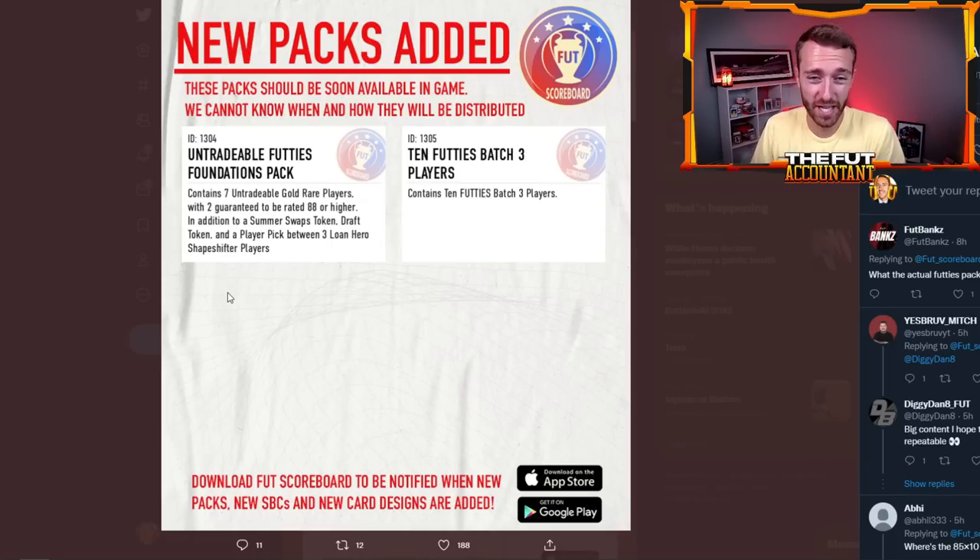So that's going to be a store pack today, but it is untradeable. It's probably going to be like 500 FIFA Points, or 90K to 100K coins — they usually make it not worth it to open with coins and cheap enough to make people spend five, six, seven bucks of FIFA Points to open the pack, get the swap token, and maybe get a really high rated card. It's going to give people just enough fodder to want to do that 10 Footies batch three player SBC.